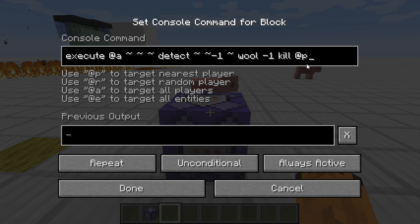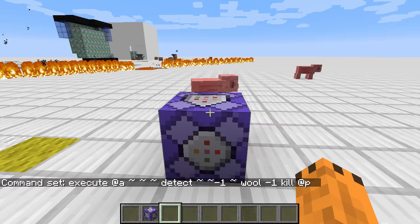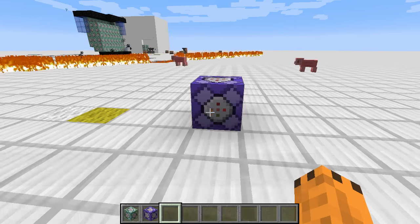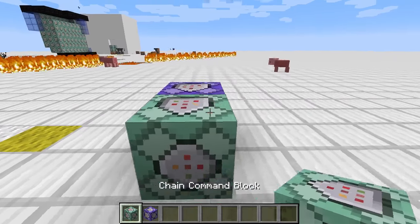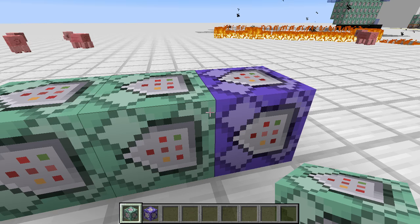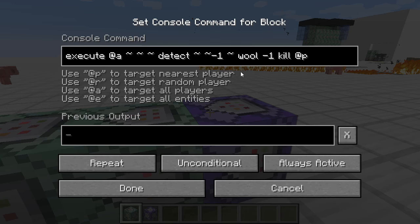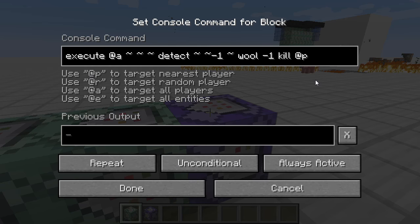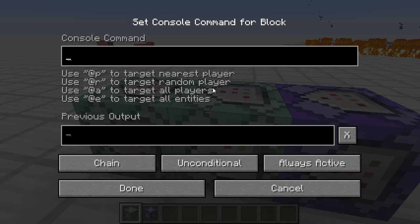Szóval a kill helyett természetesen lehet más is. Lehet egymás után több parancs is. Ahhoz már chain command blokk kell – ez a zöld színű –, és akkor ezt ugye hozzá lehet kötni, ezeket is le fogja futtatni. Annyi, hogy én nem úgy csinálnám, hogy mindegyikbe belemásolnám ezt, hogy ha gyapjú van, akkor kapjon XP-t,